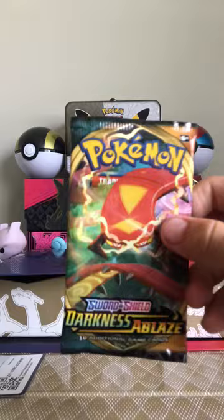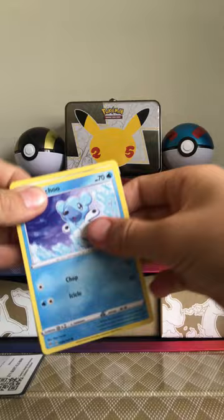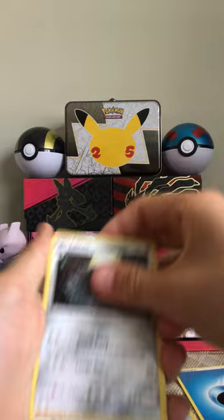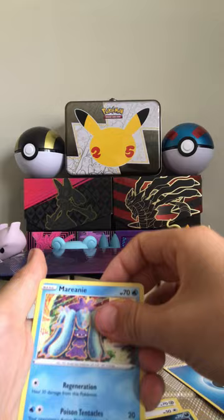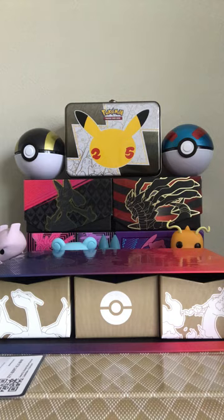Now let's open this Darkness Ablaze pack. There's a code card for you — count four from the back. We've got: Old PC, Larian, Sumisear, Cubchoo, Aerion, Starly, Purline, Marini, first Holo Relicant, and a Non-Holo Mimikyu. Nothing in that pack. Put that off to the side.